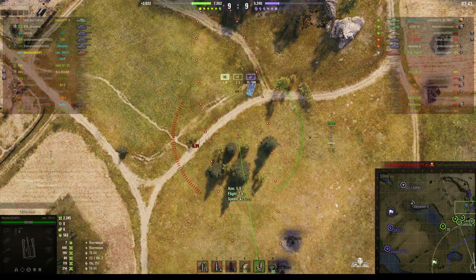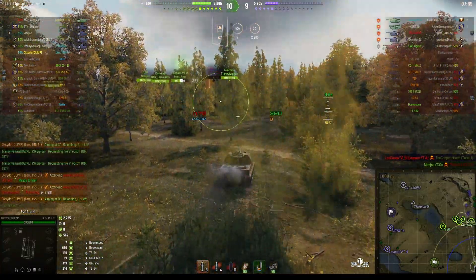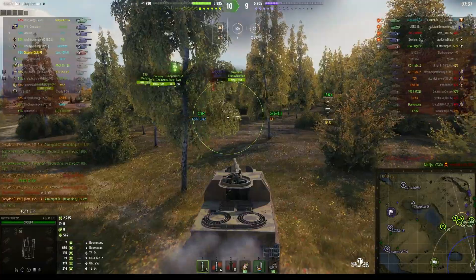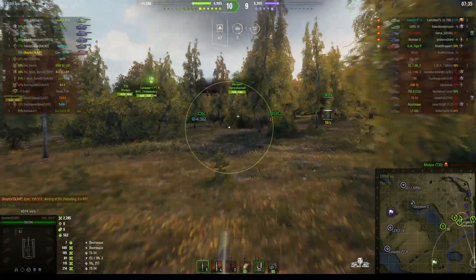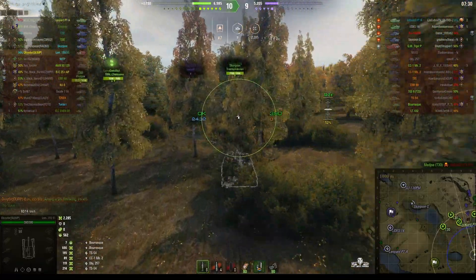TS-54 — splash kill, remember. And he's gone, which means the entire enemy attack that was coming down the hill has been wiped out, but only at the cost of Argyne actually moving up the hill to provide cover, so now we've got no cover near the cap area.